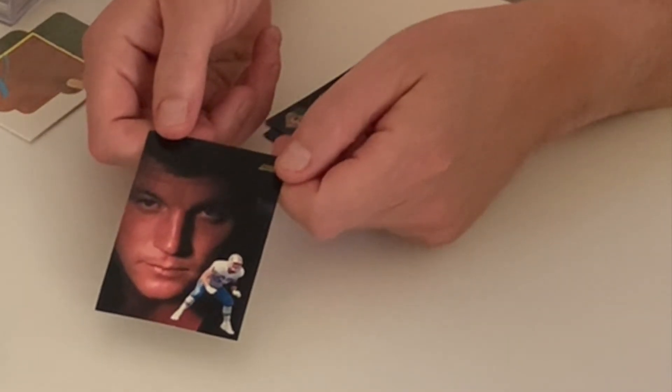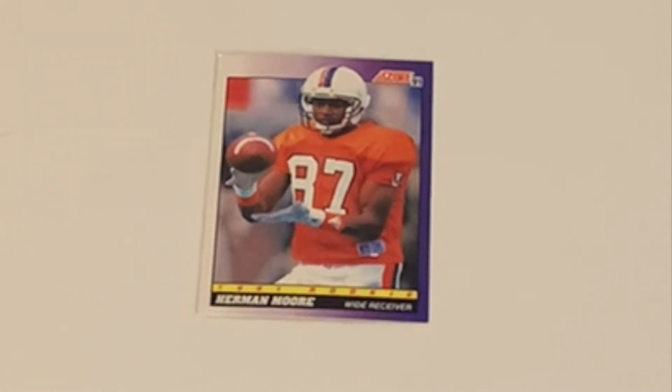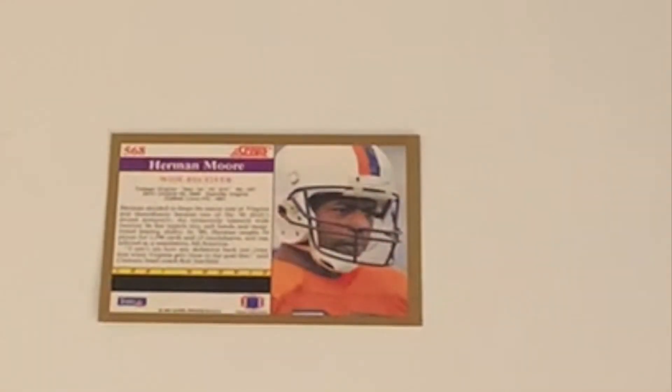Here we have Herman Moore, rookie wide receiver. As it says, he was born in Virginia, he was the 10th pick for the Lions, born October 20th, and he played at Virginia.